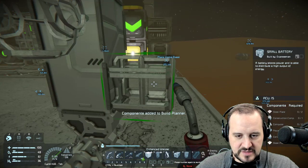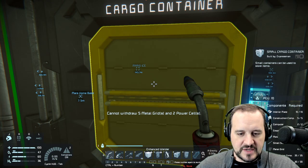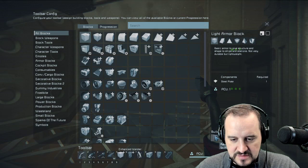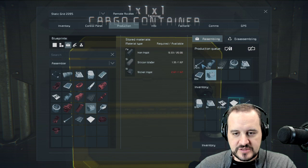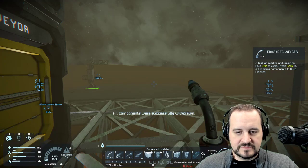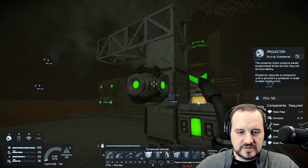The projector needs nothing special — I'll add it to the build planner. It needs a power cell, and a display. We've got everything but five metal grids and two power cells. I'll order power cells in production — let's make twice as many. All components withdrawn — create the battery, create the blue panel, create the projector. That is all we need right there.